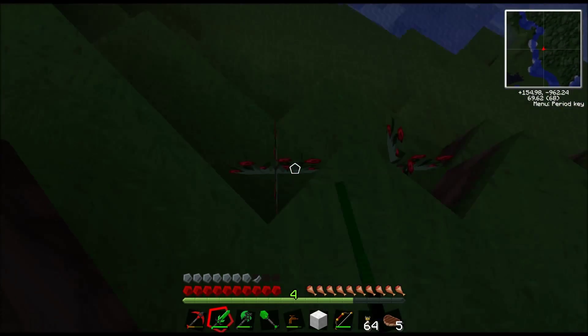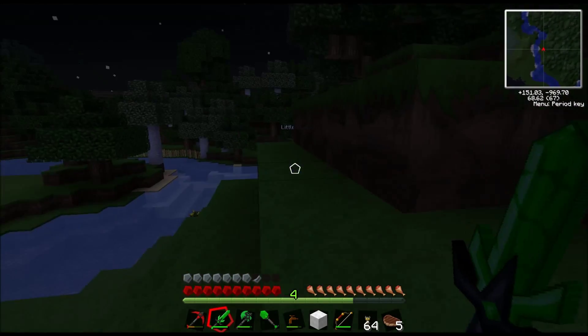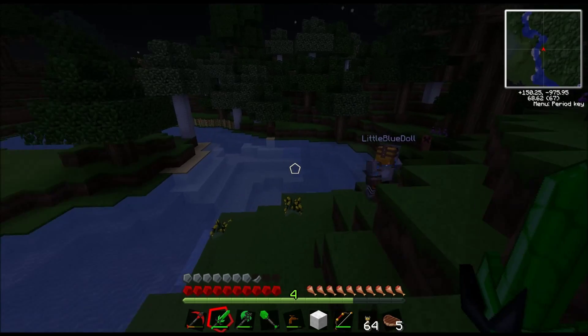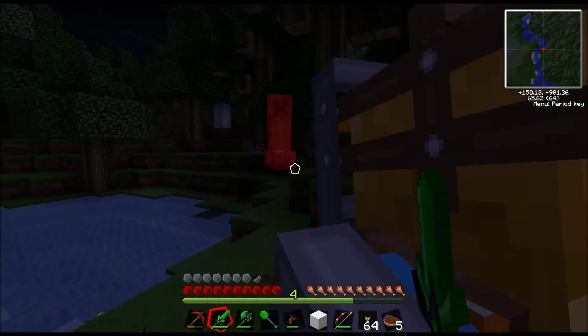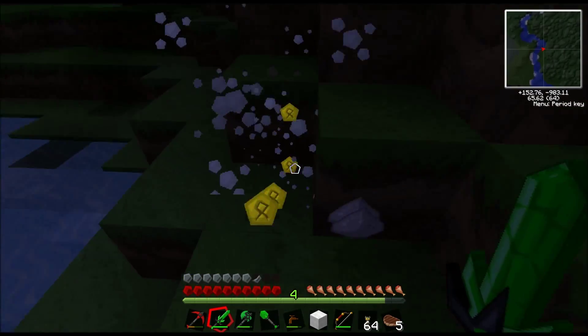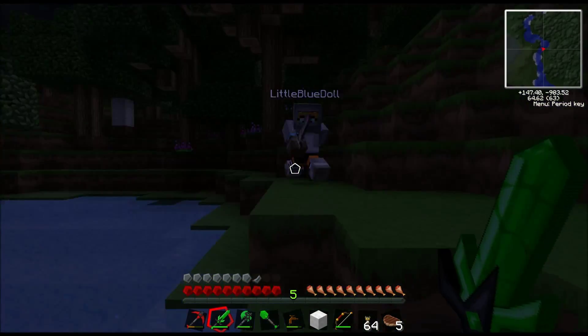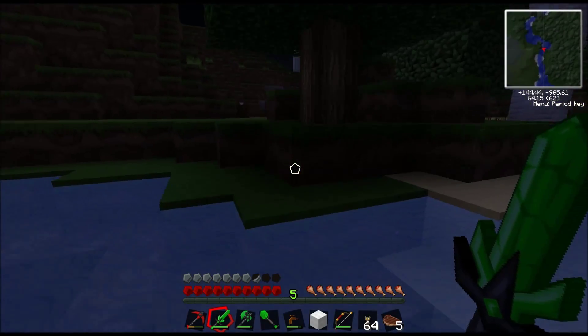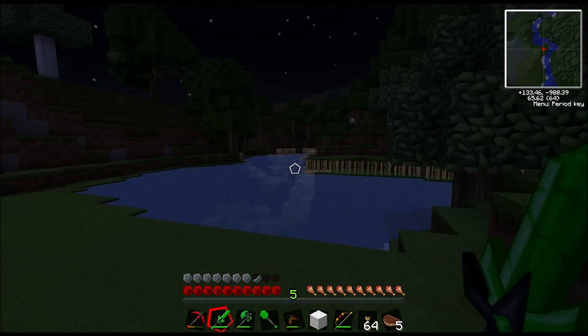This is the same cave we were in before, isn't it? More zombies. Which means isn't there like a spider spawner around here somewhere? We got rid of that - no, because there was another one which was spawning the little poisonous ones. Okay, let's keep going before I die. Another chest!